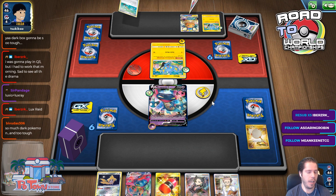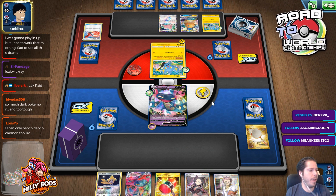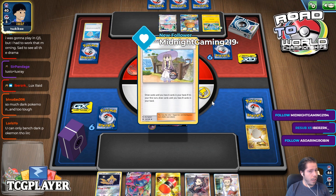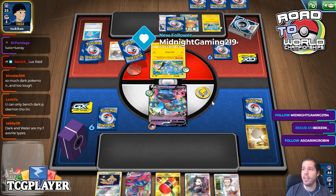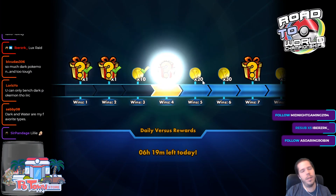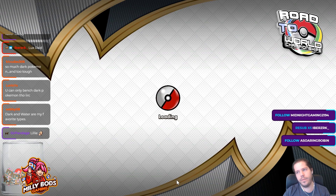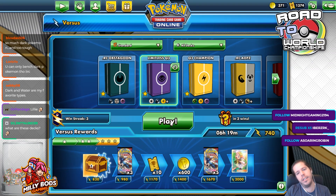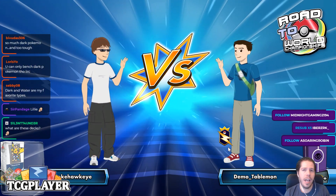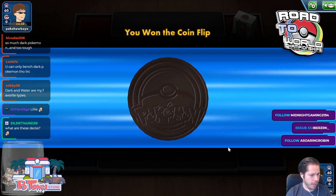So many dark Pokémon. But that happens every set. Since the tag teams came out, P-Grom became a thing — Lightning. And then Unbroken Bonds, fire. Unified Minds, psychic with Mew3. Cosmic Eclipse and then ADP, water-ish. Sword and Shield, metal. Rebel Clash, psychic. And now Dark. And then afterwards, Fighting. The next set will coincide with the DLC they're releasing — there's a cool new Fighting-type legendary — so probably in the November set, Fighting will be the next big thing.